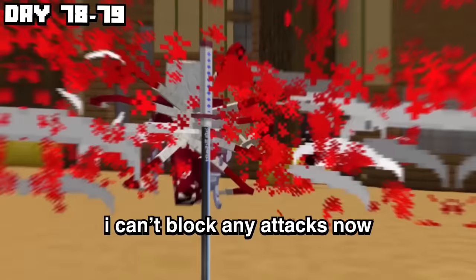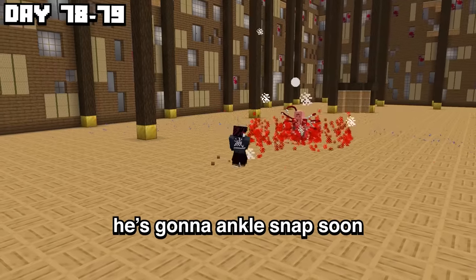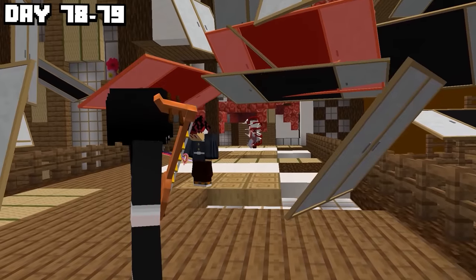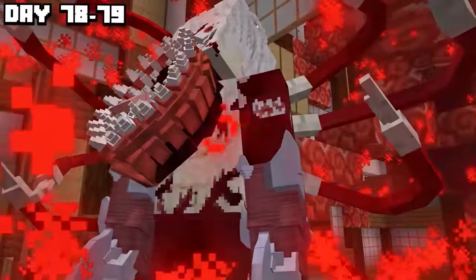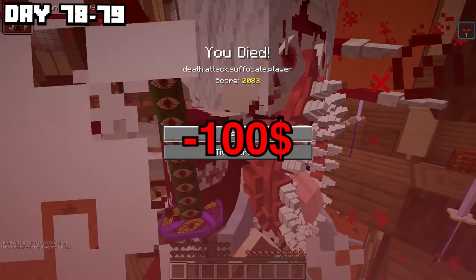I dropped my sword. I can't block any attacks now. He's going to ankle stab soon — there it is. I was getting destroyed by Muzan and even worse, I couldn't escape thanks to a demon called Nakime. He ankle stabbed me. I'm dead. On day 80, when I spawned back into the world, that Nakime demon was waiting for me once again.